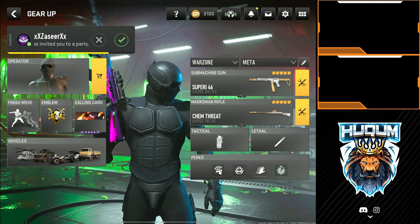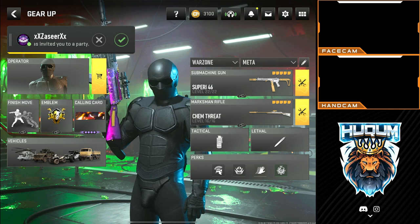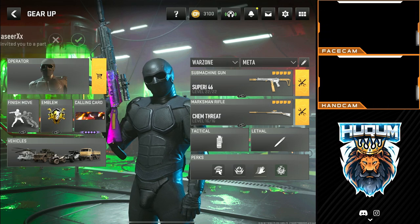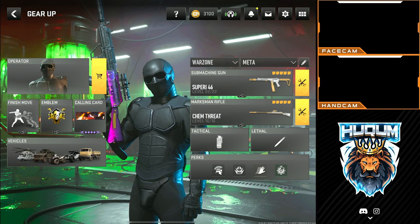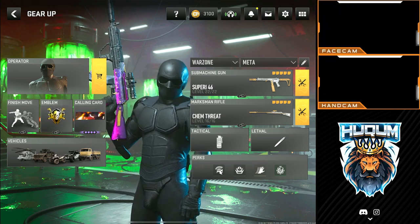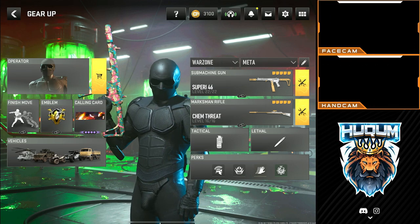Hey guys, today we are doing a quick video on top 5 loadouts in Rebirth Island. I have been using Superi a lot and this is the super meta. On all my Rebirth Island loadouts I am using the perk Warden, and by default running smoke as well as throwing knives.